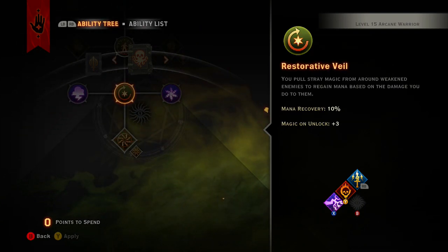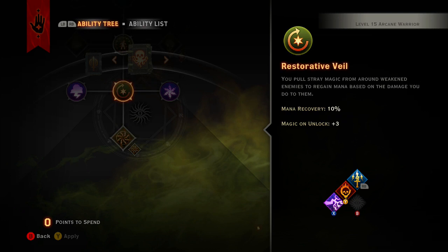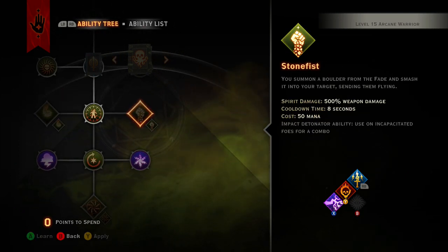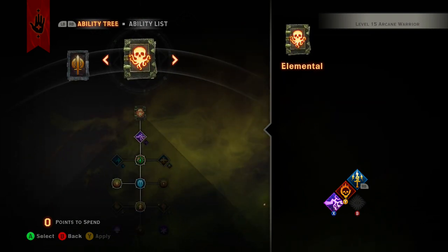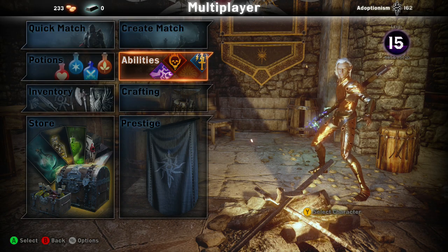Actually, levels 19 and 20 — use them to upgrade stone fist. Then when you pop pull of the abyss, smack down stone fist on all the enemies pulled in, and run in swinging. That's my arcane warrior tank build. Sorry if this seemed a little long — I wanted to explain it better so people can understand. Until next time, this has been your boy Adopt — please leave a like, comment, subscribe, and follow me on Twitter at Adoptionism, link in the description.